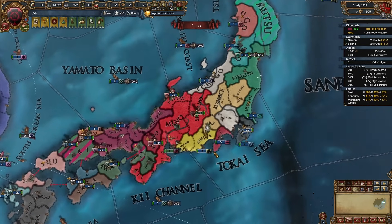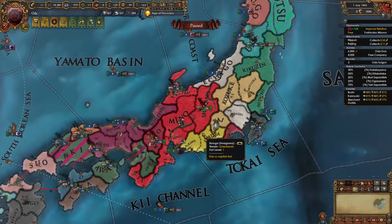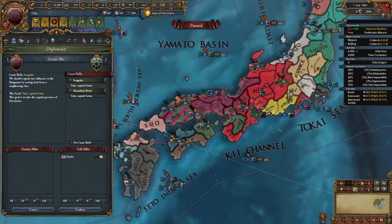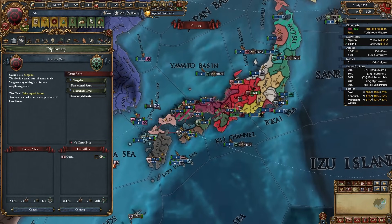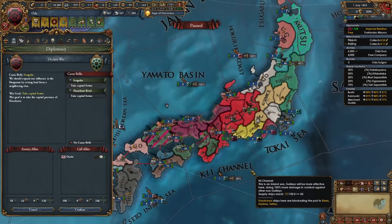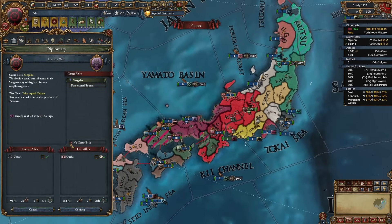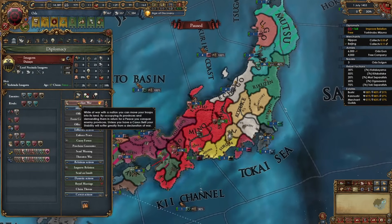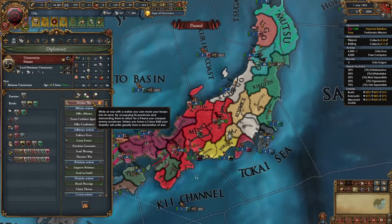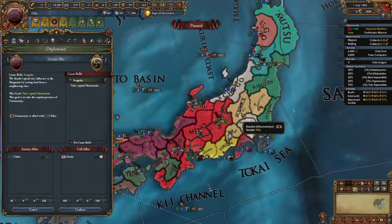Now that everything has been cored up, it's time to move along with our wars. Hosokawa doesn't have any allies, but to fight some of the island nations on separate islands we need to build up our navy a little with galleys. Yamana is a little too annoying for right now. Uesugi is allied to Yamana. These two guys are allied to Uesugi — seems like an easy enough war. Utsunomiya is allied to Chiba. Let's go with the ones that have three provinces.